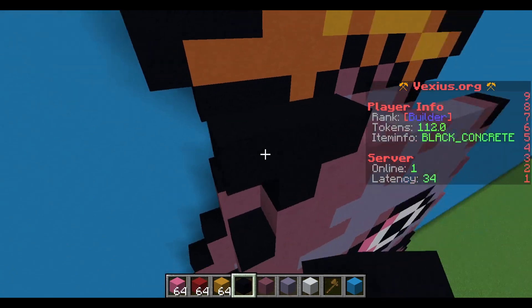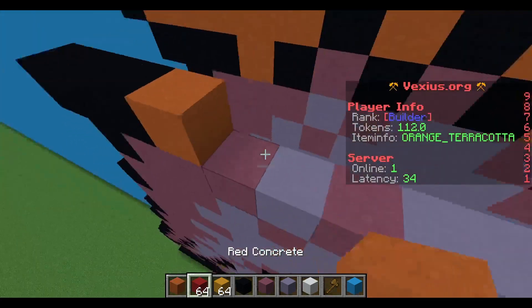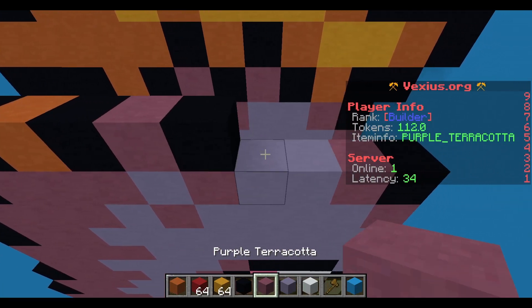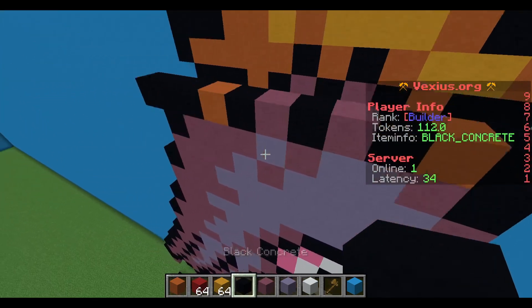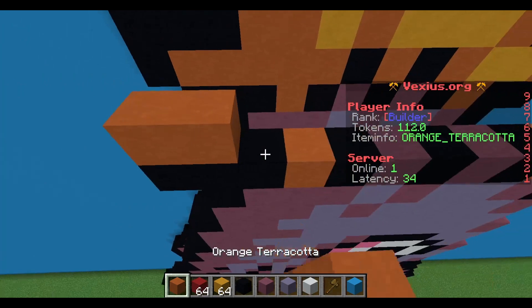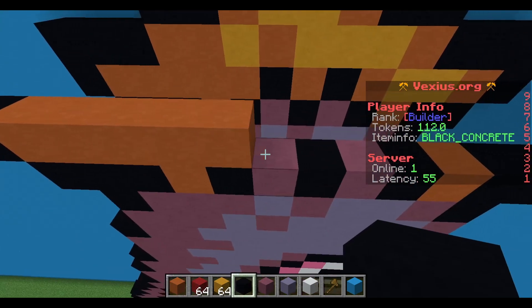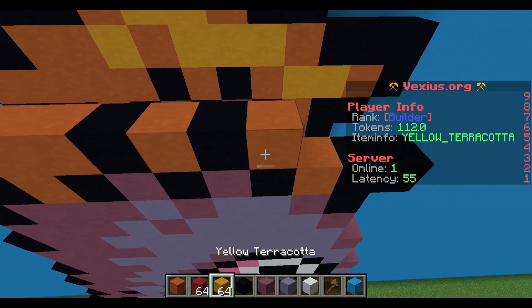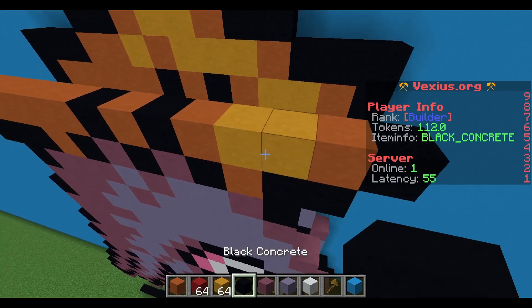Next layer: start with two black concrete and extend out to the left for a total of three. Following this is orange terracotta, black concrete, purple terracotta, black concrete, purple terracotta, black concrete, orange terracotta, and then two black concrete. The layer above that starts with five orange terracotta with an extension of black concrete to the left; continuing right: black concrete, orange terracotta, black concrete, orange terracotta, two yellow terracotta, an orange terracotta, and then black concrete.